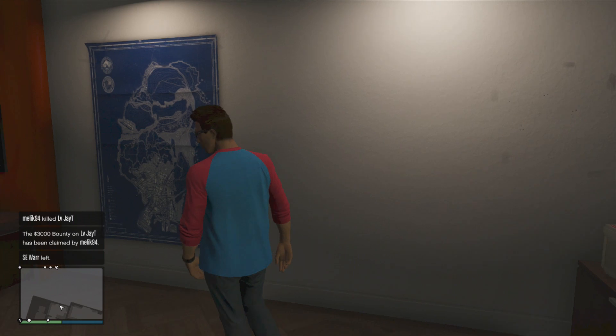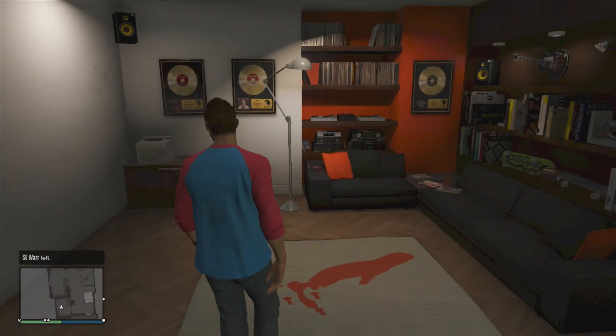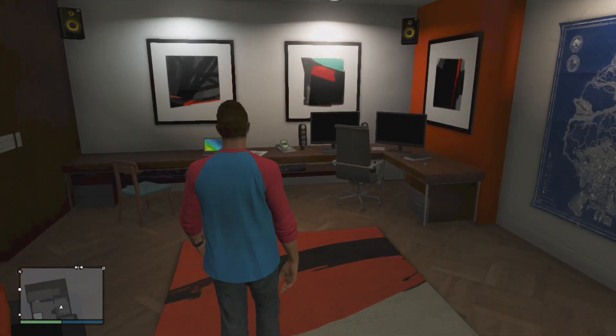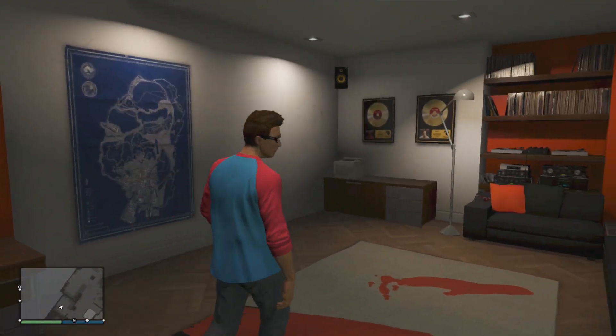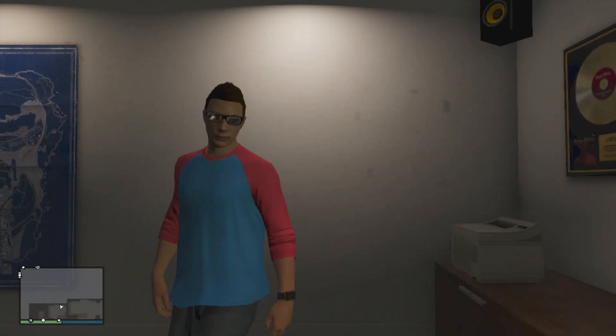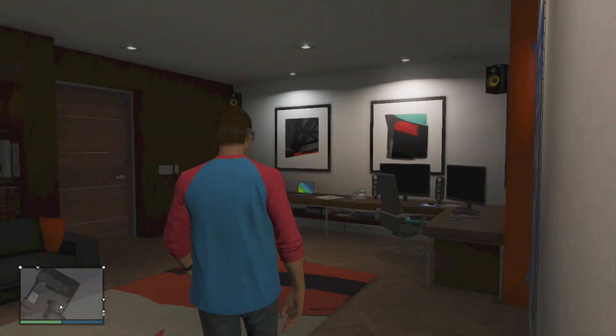I am here at the heist room. As you can see, there's a map of Los Santos on the wall. There are a few records and stuff, like a couch and some skateboards and guitars, different stuff, computers. Right here on the wall there is tape from either previous heists or where you can set up the heists and pick your crew members and stuff.